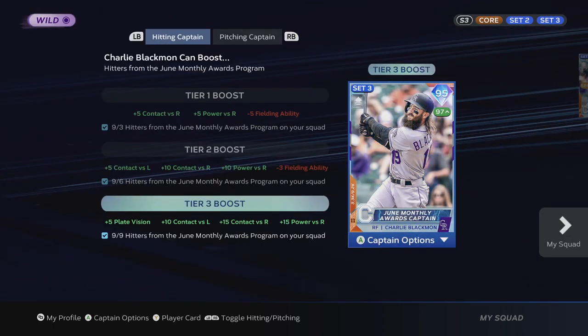You can see I have a hitting captain and a pitching captain. Once I have enough players from that program, I'm going to get these boosts. For the Charlie Blackman one, if I have three of three hitters from the June monthly rewards program, my contact goes up and fielding goes down a little bit. When I get six hitters, stuff goes up and fielding stays down a little to balance things out. And then once you get nine out of nine, that's really when you'll notice a difference — plus 10 contact versus lefties, plus 15 contact and plus 15 power versus righties, and a little bit of plate vision too.